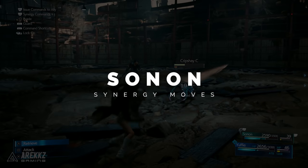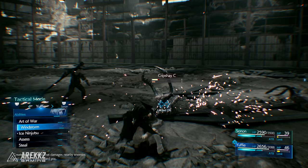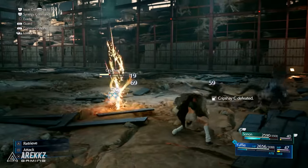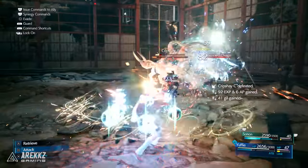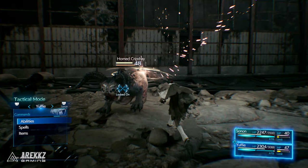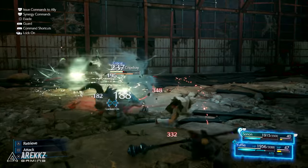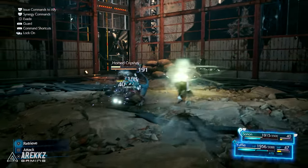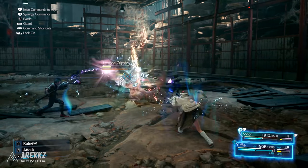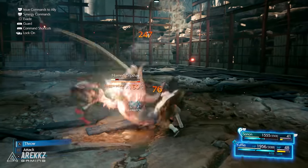Moving on to number two: synergy attacks with Sonon. Sonon is different — if any of you played Final Fantasy 7 Remake you know you can control different characters, however Sonon is not a controllable character. He's not someone you can switch to and take control of; instead you issue commands. On top of that, while he does fight alongside you, you can also perform special synergy attacks which see him team up with Yuffie for awesome high-damage moves.